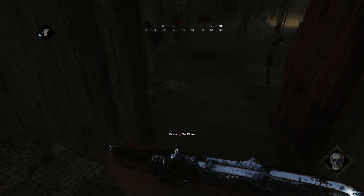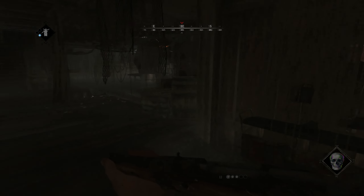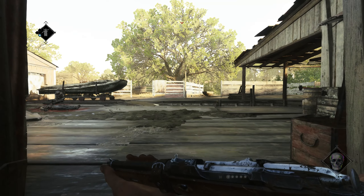If you want to enter the basement make sure no trap is set here and that no one is watching this gap. The staircase is a great spot to counter the attackers if you are sure no one is above you.